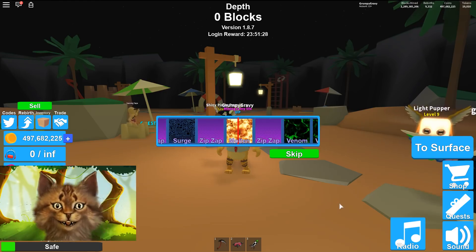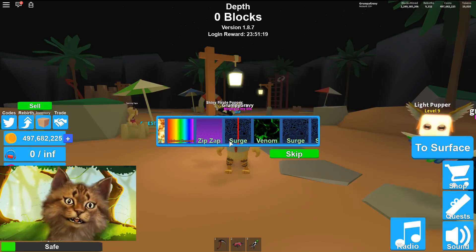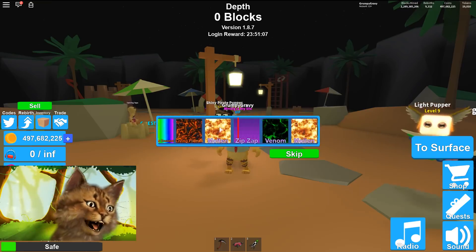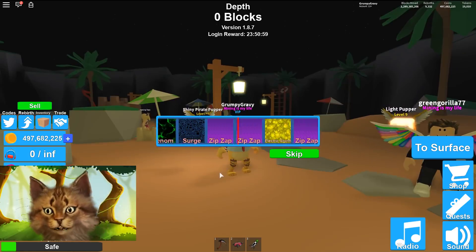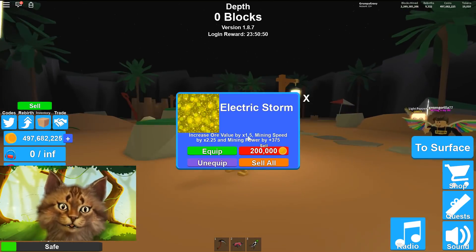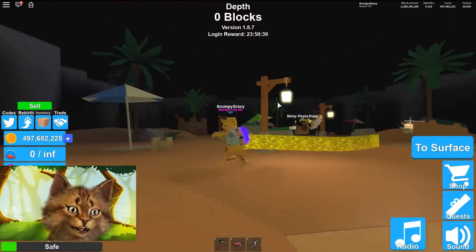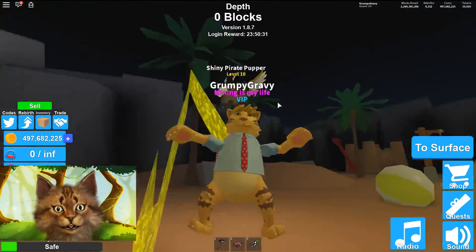We keep getting surge and zip — I think I've gotten all of them. Oh rainbow surge — why is it always the same one? We got another molten copy. It seems like we've gotten them all. Oh, electric storm — that's a mythical! It gives 1.5 ore value but is worse for speed, so I probably wouldn't use it. Still, it looks really cool and kind of matches my skin.